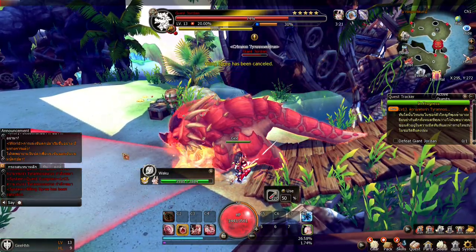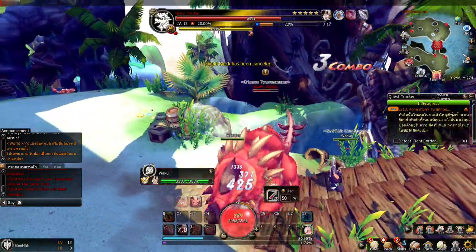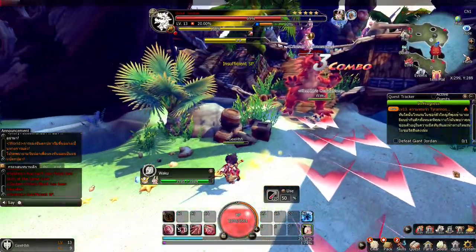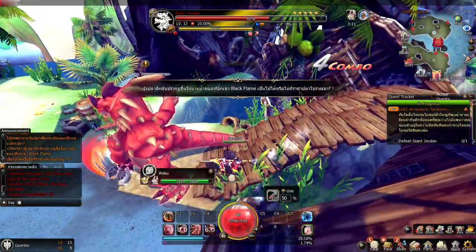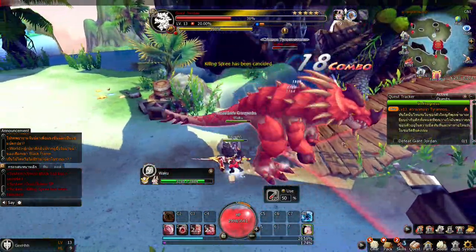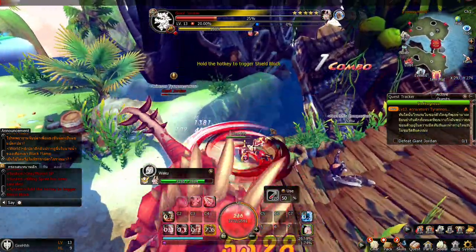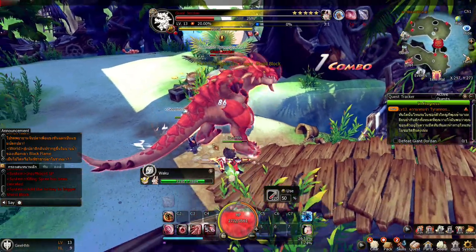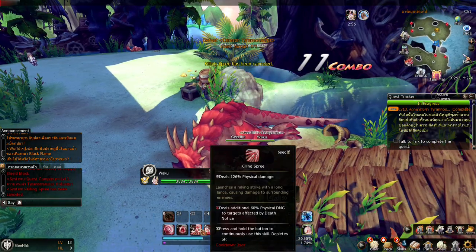Shield — there it goes. We're able to use the shield. That spinning kick is not great because it's a mobility skill. Spin to win. Killing spree is the best skill. Let's turn over the quest.